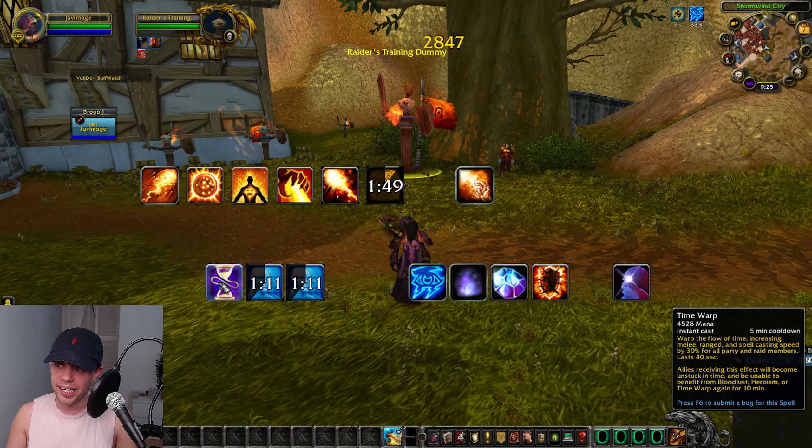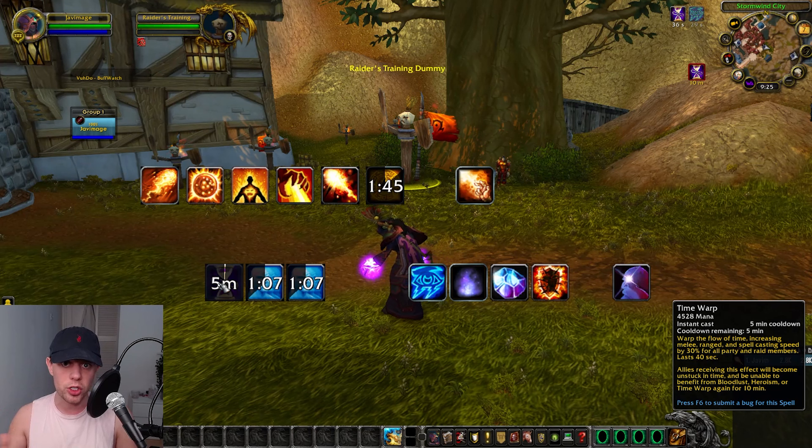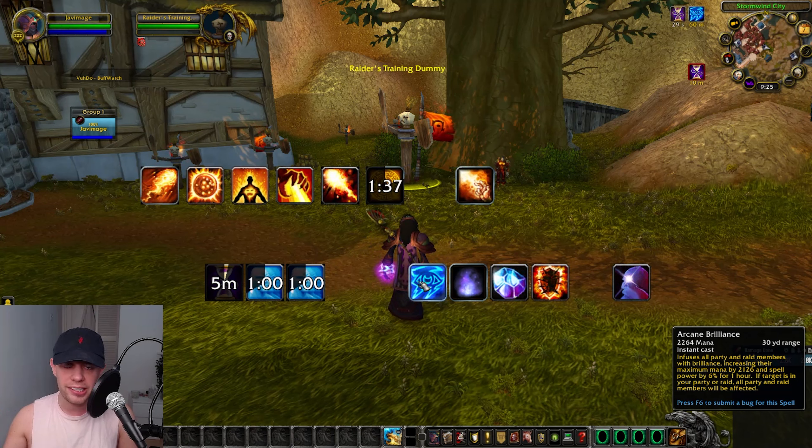We've got a few other utility abilities. Time Warp is your Bloodlust or Heroism, increasing the haste of you, your party, and raid members by 30% for 40 seconds. Arcane Brilliance increases the party and raid's intellect.